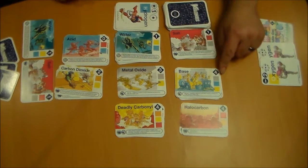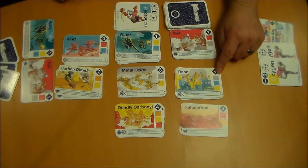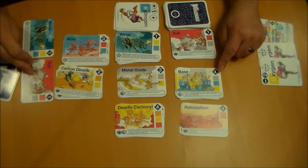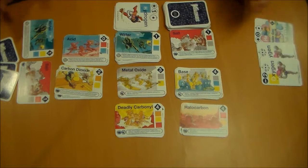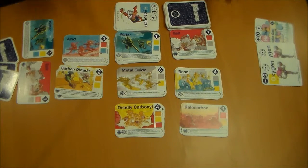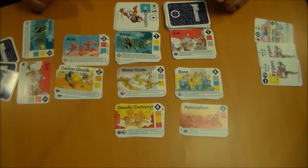Basically what I did was I took their base, which was worth four points, and brought it down to a water and a salt, which are each worth one point. So I effectively caused them to lose two points. Now they have a water and a salt, which have their own abilities, but I was able to knock them down some points — especially considering my acid was worth zero points anyway and really wasn't doing me any good.